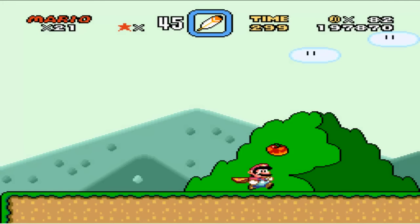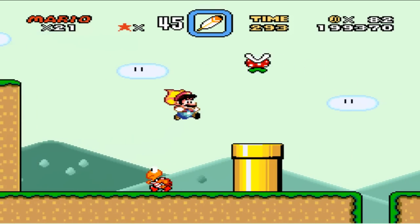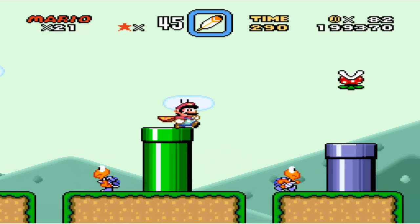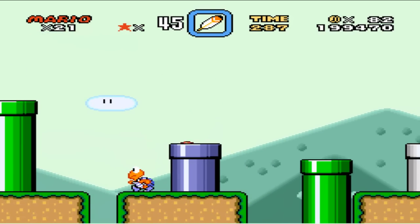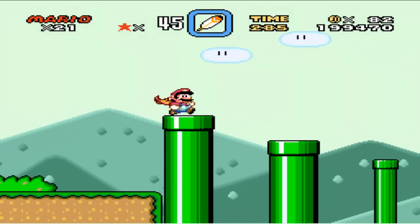Donut Plains 4 doesn't have any secrets in it either. This video might be a little Luigi-heavy, I think, mainly because I'm using Luigi as my secret character. So if there's any secret level, Luigi will be the one going to get it.